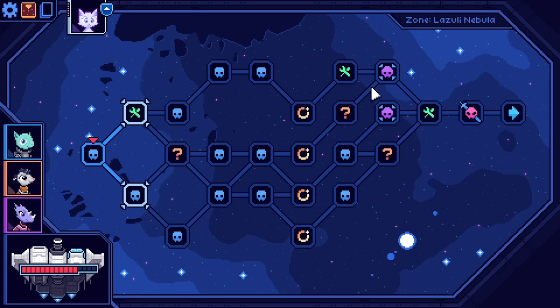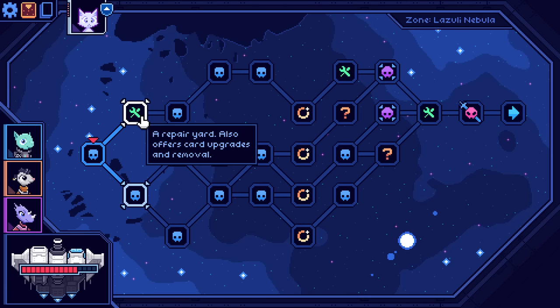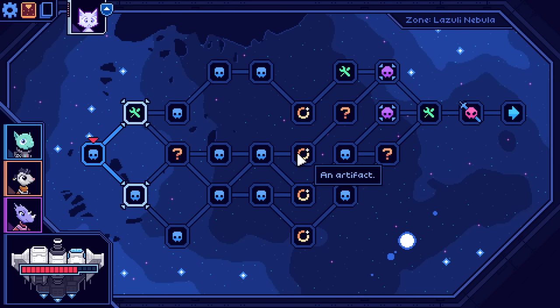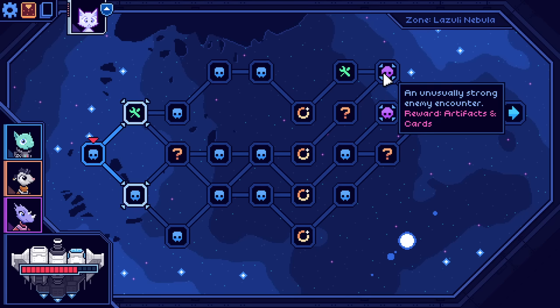We've got our general node system here. We've got standard enemy encounters. Our green spaces are a repair yard that allow us to upgrade cards or remove them. There's question marks — question marks are events, as per tradition. And then these circles are Kalinia, or rather, mutually exclusive on their own lines. Kalinia, in the column sense, are artifacts themselves. And then the pink enemy is an elite — an unusually strong enemy encounter that rewards you an artifact.